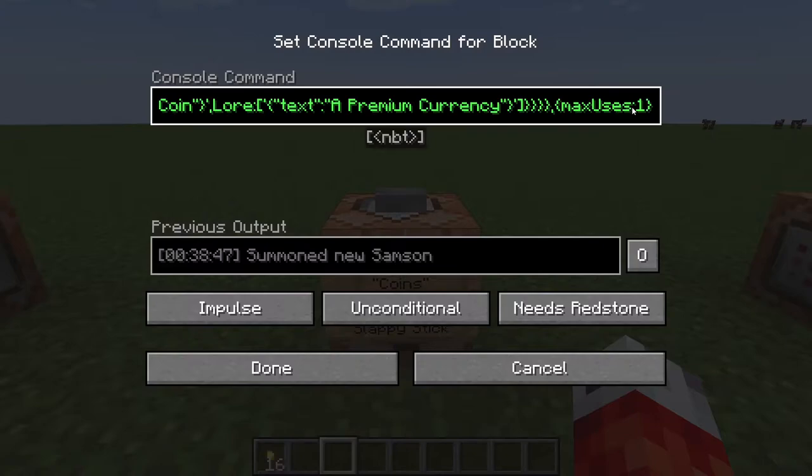This new parameter is going to be called 'maxUses' and we will set it to 1. Basically, when you're setting up trades unless you specify otherwise, villagers have a randomized number of how many times they can trade something with you per day and in total. This parameter can surpass that and hard-set it — so if you want our RPG item to only be bought once by any player, we can set maxUses to 1. If you'd rather it be almost infinite so it can never run out, you can set it to a very large number — something like 2 billion — you can check that on the Minecraft wiki.